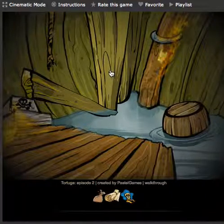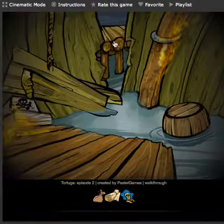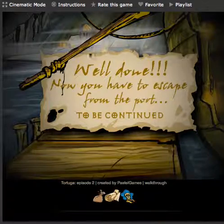I'm guessing the octopus and the parrot from the first episode escaped. Move the two boards out of the way, and there you go — you've escaped the pirate ship. Thanks for watching, guys. This has been Phase One.